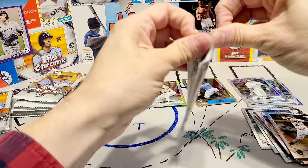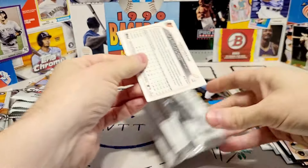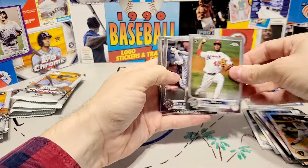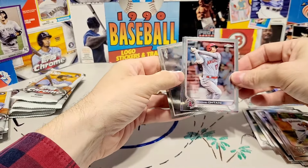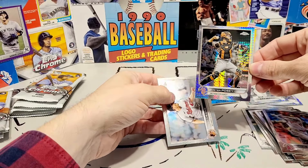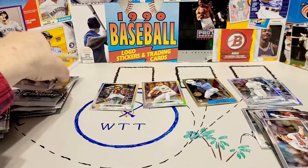The same is true of the Panini products — like, I can't tell the difference between Prism and Prism Base. I guess I'm just not cool like that. There's Josiah Gray. Here's a Shohei — this would have been great to find about 10 months ago. I got Buster Posey in the Prism Refractor, not really well cut. And then John Means.